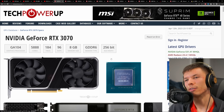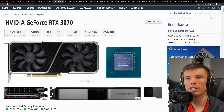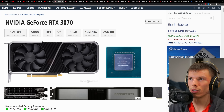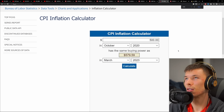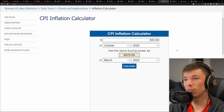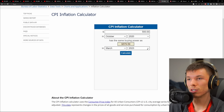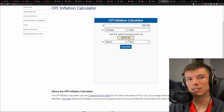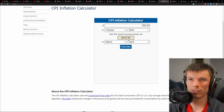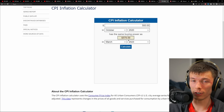You might wonder why it's $100 more than the $500 RTX 3070. I'd argue it's not really that bad — inflation has been significant, and a $500 card in 2020 is now worth about $580 globally. NVIDIA also keeps these cards at the same price for the next two years, so they're future-proofing the price. As consumers it's hard to see the bigger picture; NVIDIA probably knows things we don't.